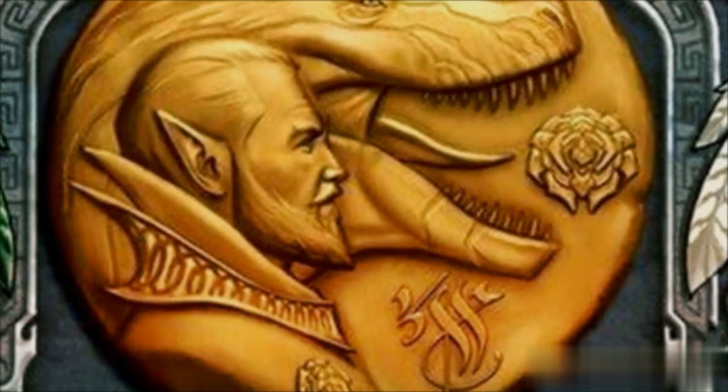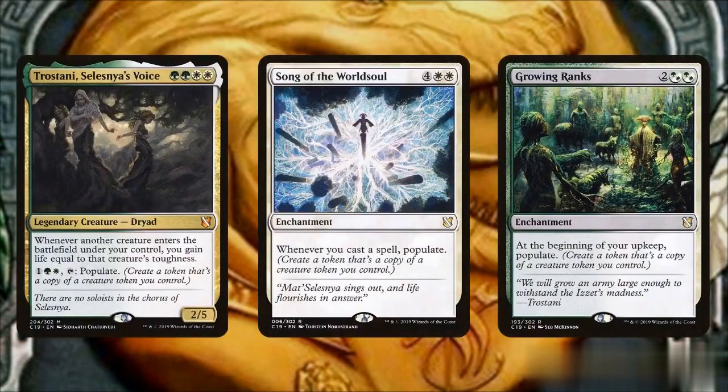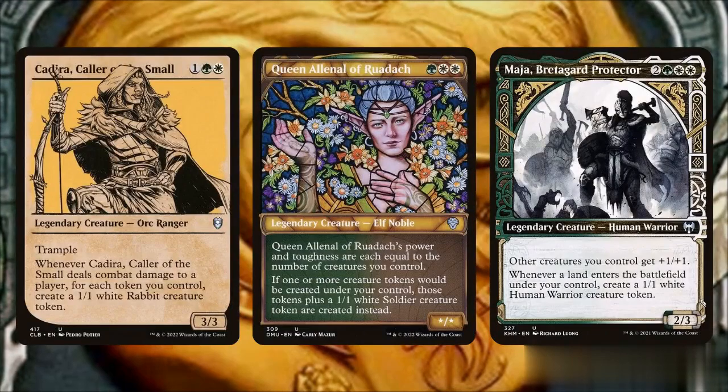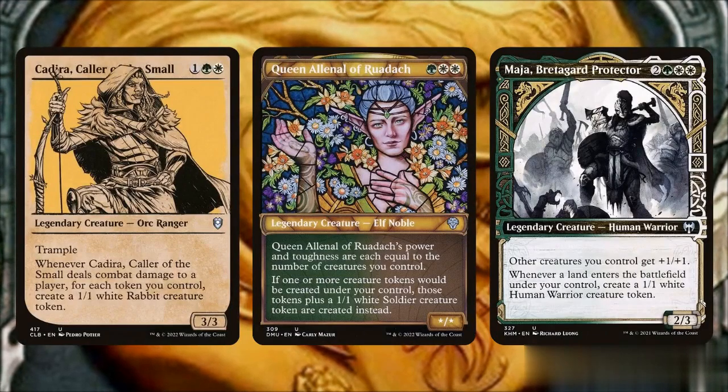To further improve our board, we will also tap into the populate mechanic from cards like Trostani, Song of the World Soul, and Growing Ranks, while we add more token producers with Kadira Caller of the Small, Queen Allenal of Ruadach, and Maja Bretagard Protector.